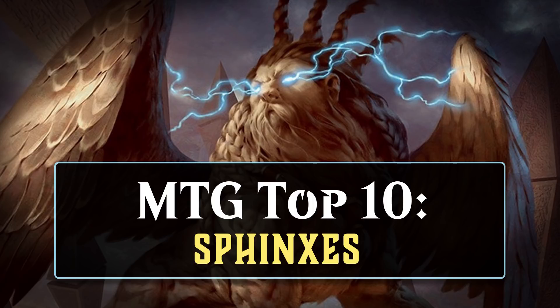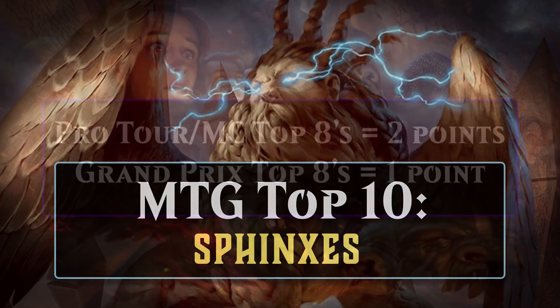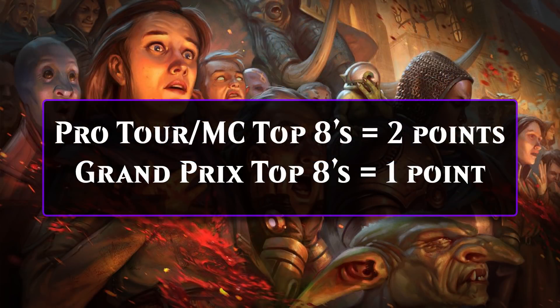Sphinxes are Blue's iconic creature type because they best represent what Blue stands for: intelligence and knowledge. To be eligible for this list, a card has to have the Sphinx creature type or create a Sphinx creature token. In all, there were 57 cards that meet that criteria, and in this video we'll talk about the 10 that have left the biggest mark on competitive magic. A quick reminder on how I score cards: Pro Tour and Mythic Championship top 8s as well as Legacy and Vintage Championship top 8s are worth 2 points, and a Grand Prix top 8 is worth 1 point. Now let's get to number 10.